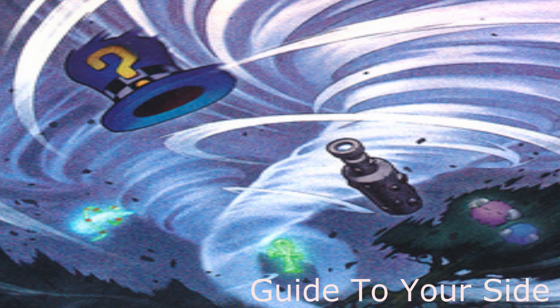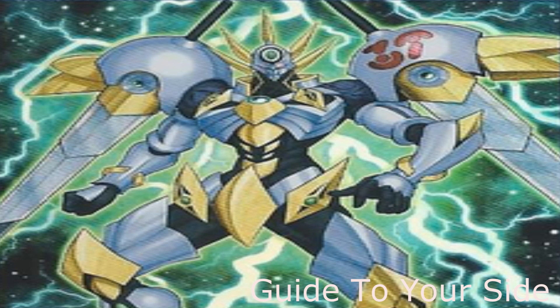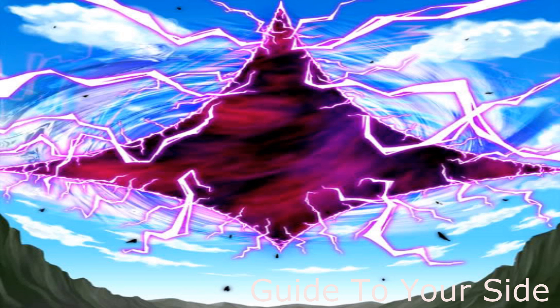My next card is Utopia the Lightning. Obviously, this card works because it doesn't allow anything to activate during the battle phase while Utopia the Lightning is attacking until the end of damage step — meaning Yang Zing won't get their effects. Pretty self-explanatory. D-Fissure — I'm not even going to go in-depth about this because it's like Macro Cosmos. It's just another version, and it's a spell card so it's a little bit faster.